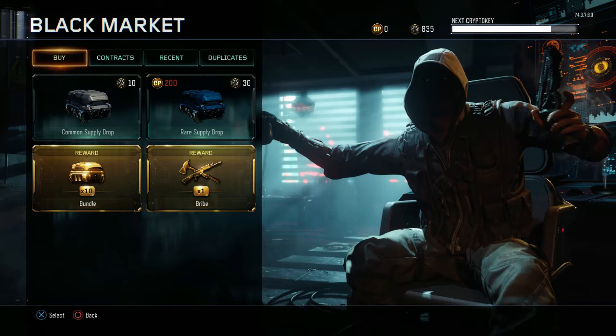So basically what they've done is they have gone into the black market with the recent update and they have changed quite a lot of stuff. For instance, they've changed the whole layout of it. They've done buy, contracts, recent and duplicates all at the top in little tabs, as you can see on screen now.